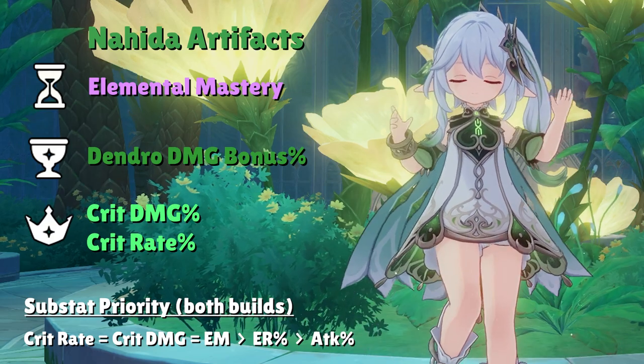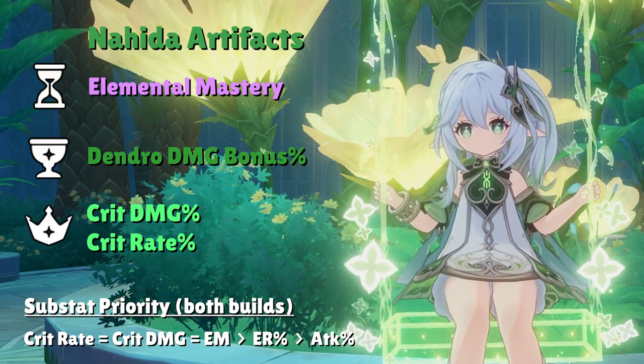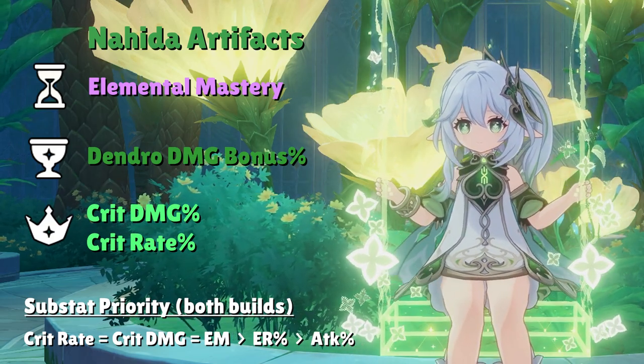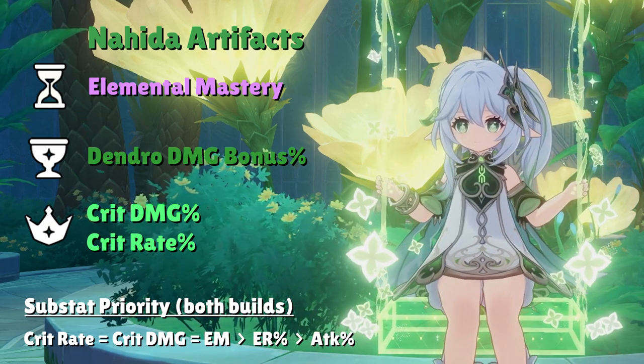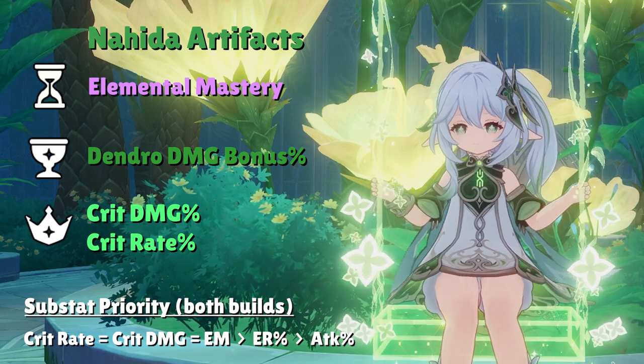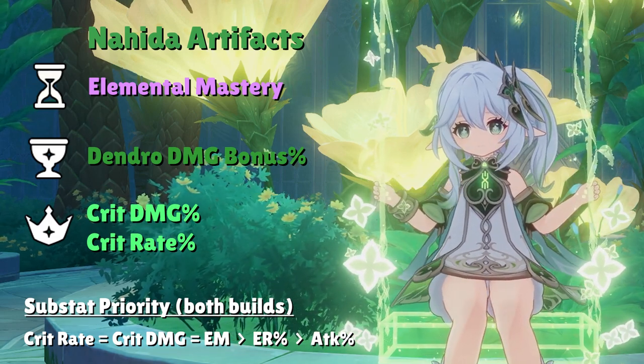No matter which build you choose, substat focus remains the same: prioritize Crit Stats and Elemental Mastery, then Energy Recharge and Attack. Attack is nice but not as important on Nahida because her Elemental Skill's base multiplier also scales off Elemental Mastery, not just Attack.